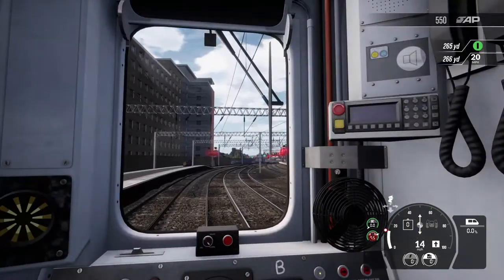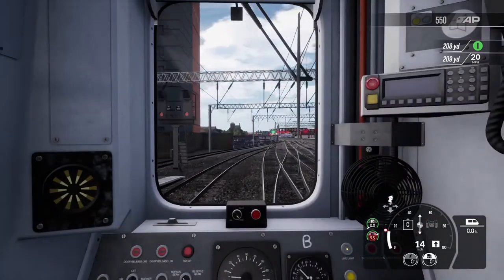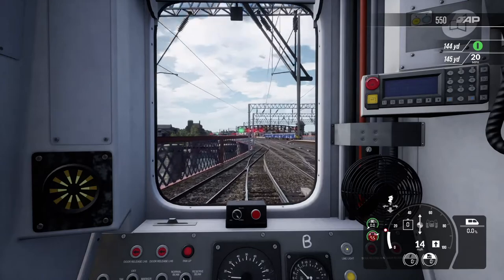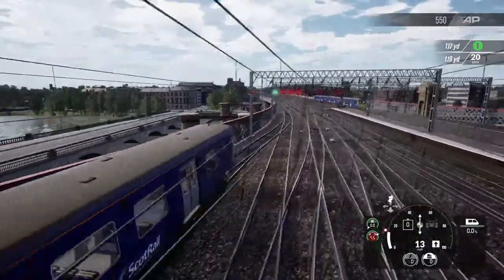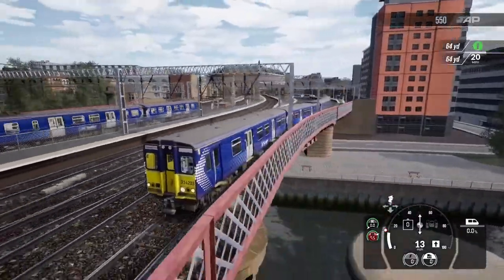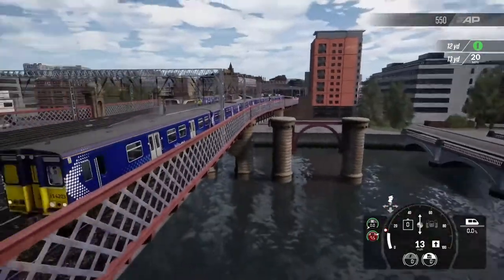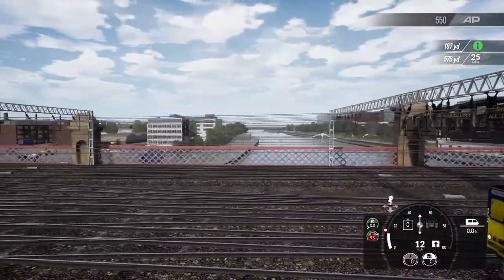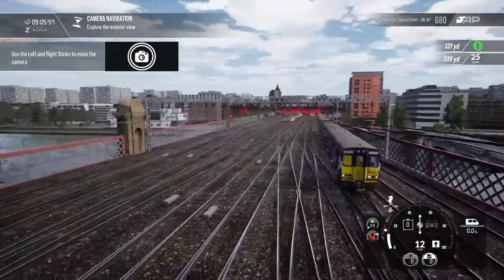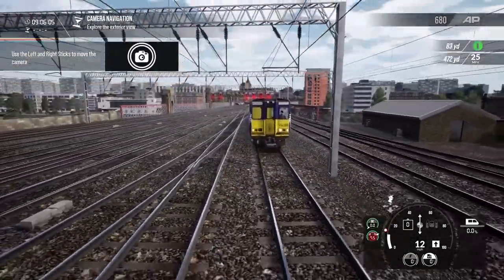It's switched to cruise control for us automatically - interesting. Glasgow Central is one of the major railway stations in the UK, to be fair, never mind just Scotland. Can we take a look at the external camera? There we go - you can see it's a bit of a boxy sort of shape to this train. Very nice scenery, I'm enjoying that. Very, very good. Look at the number of lines here - just shows you how busy this particular station could get at times.